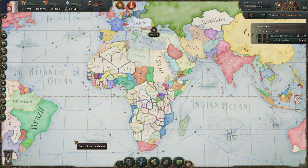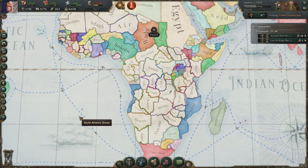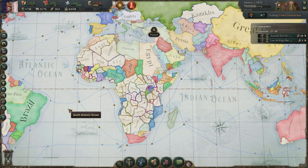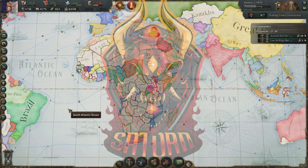In summary, if your nation is strong enough — probably in the top 25 rankings — colonization is an option for you. Remember, you have to have a declared interest and be able to reach the land you're trying to colonize, and you're going to be using a lot of bureaucracy. If you like this type of information or have any corrections, put it down in the comments below. Hit that like, subscribe, and notification button — they're free. And as always, for the swarm.